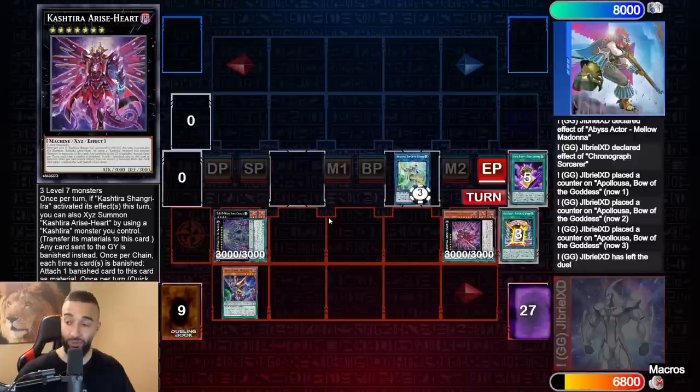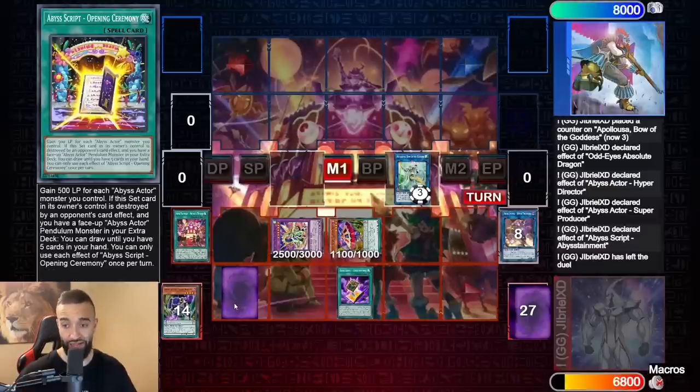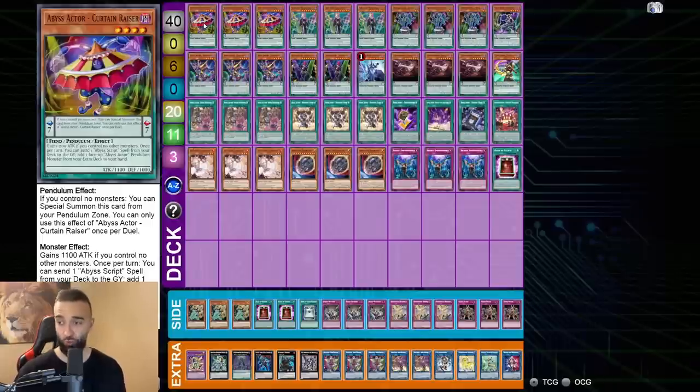Your opponent is cooked either way. I personally prefer the second combo — the draw five version — as my favorite version of the deck. You'll have enough interruptions to stop your opponent: whatever monster effect they use you negate it and you just draw five. That's my personal favorite because you're drawing into hand traps.